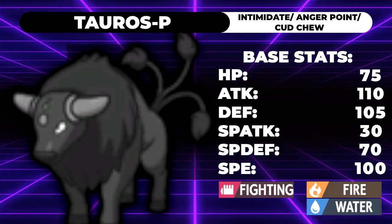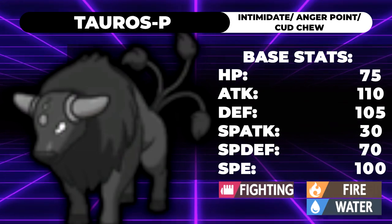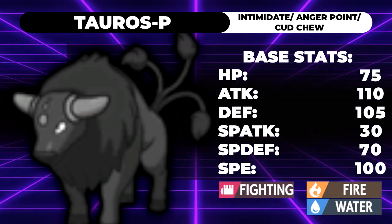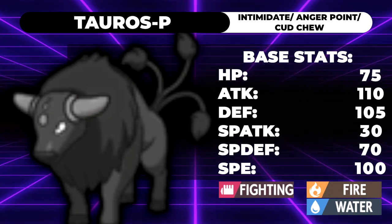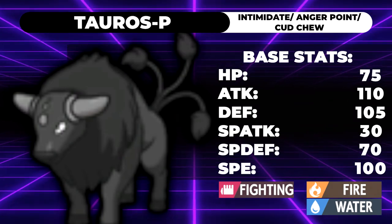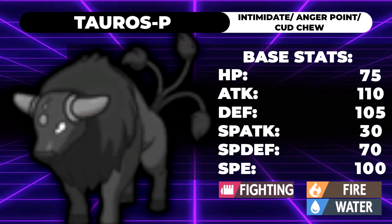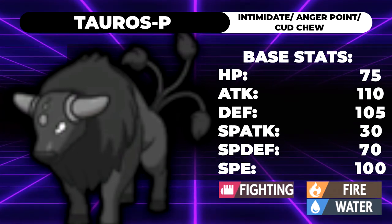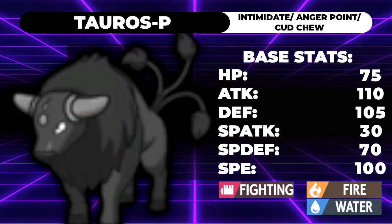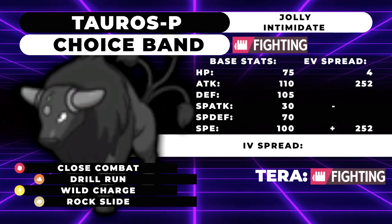It's got some pretty decent stats. They redistributed Tauros' stats to make it a little bit bulkier on the physical side at the expense of 10 speed. We have 75 HP, 110 Attack, 105 Defense, 30 Special Attack, 70 Special Defense, and 100 Speed. I would have preferred losing that bulk in exchange for 110 speed, because outspeeding Garchomp would have been huge. Unfortunately, we have to make do with what we got.